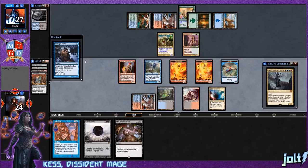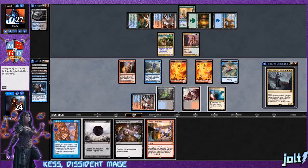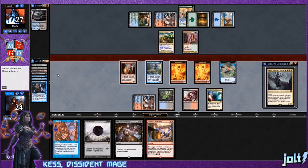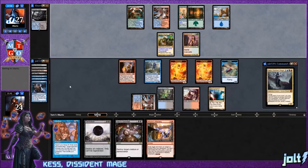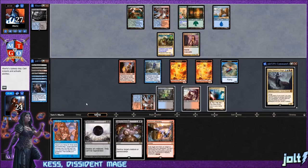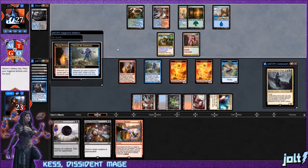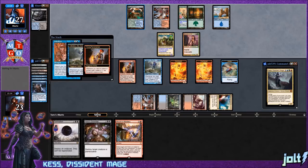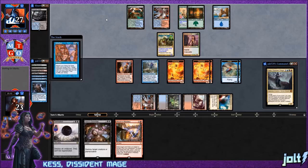Thought Scour puts Secrets of the Dead and Captain of the Mists into the graveyard, and we draw into Mizzix's Mastery. Let's just pass the turn and go for Intuition during our opponent's upkeep if we're worried about a counterspell — that forces them to counter it on their turn. We already have a drake on the battlefield so no need to surprise them. Let's fire off Intuition and see if they want to counter it.